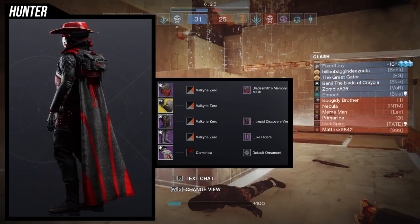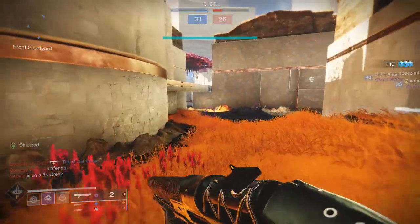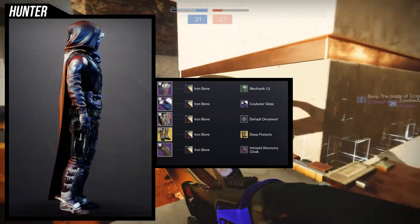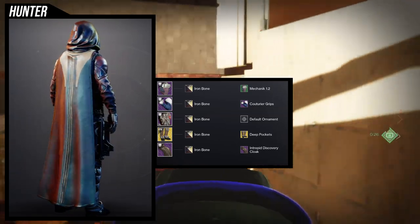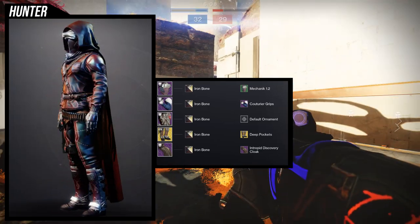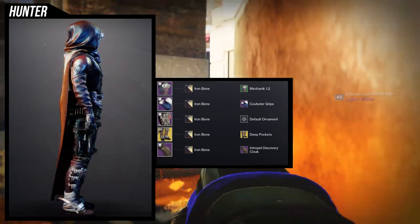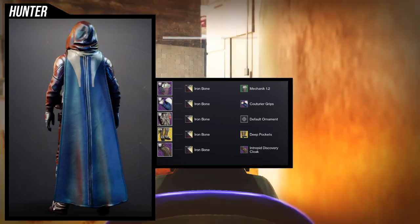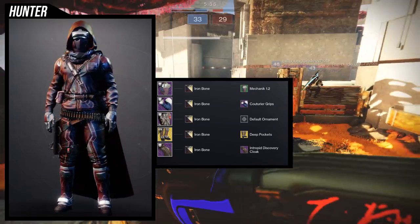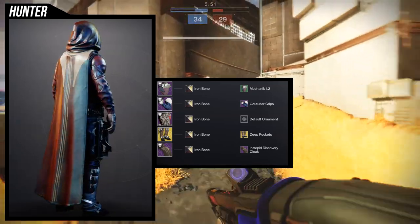The Luxe Riders is a really good set for cowboys. My only gripe is the snake on the left leg — you can't really change the color of it. If it were up to me I'd remove the snake, because if it was all black these would probably be the best boots in the game. Unfortunately because of the snake, they're easily top five but not the best. For the next example set we're using the Lucky Pants with the Deep Pockets ornament.